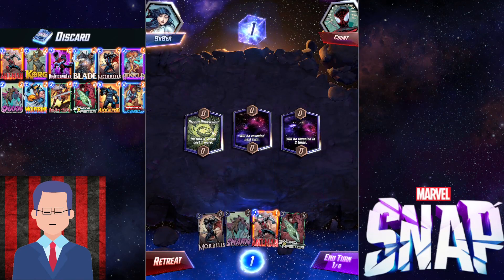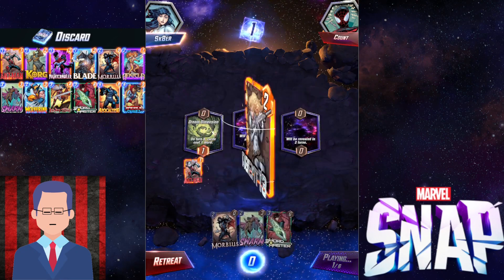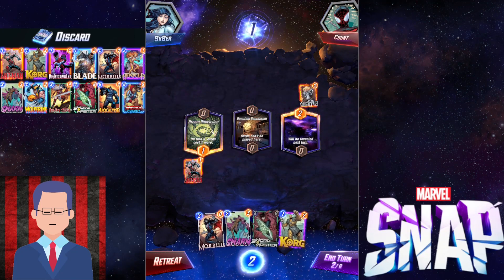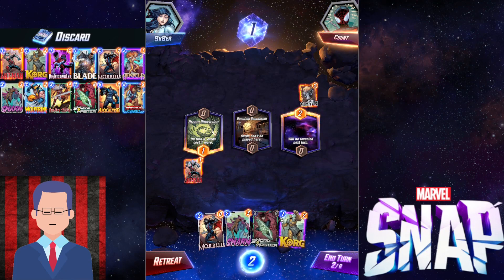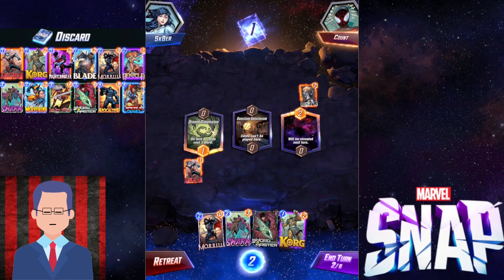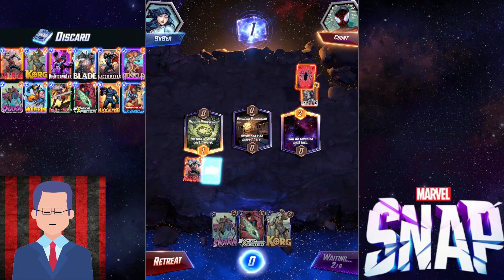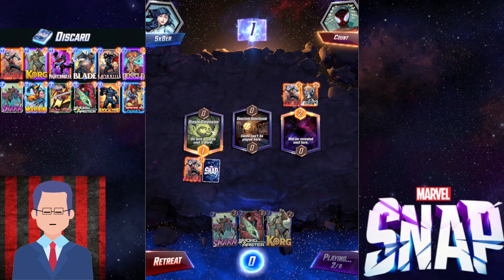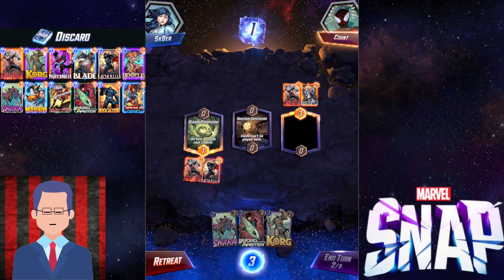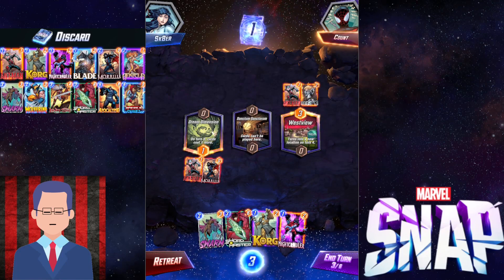Dream Dimension. Should I slap down my Ant-Man? Why not. We got to be concerned because on turn 5 our cards are going to cost one more. Agent 13A — I wonder what they got. We can't play cards in the middle, that's kind of rough. We can't discard this turn so I'm just going to set up my Morbius. I'm not sure why they are stacking the right location. Making bad plays and getting bailed out — the story of my opponent's life.